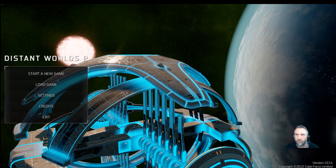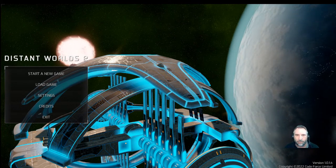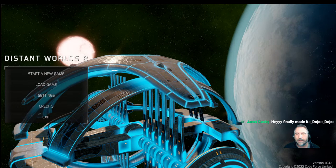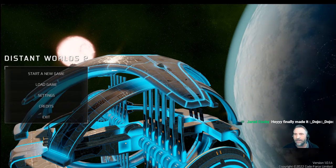We are going to be space gerbils — the little rodents. A lot of people play Ackdarians or humans; some people like warfare so they play the mortal ones. We're going to play the little unnamed rodent. They're good miners, so we're going to try to build up a really good big economy, trade, and get some good allies that can fight our wars for us.